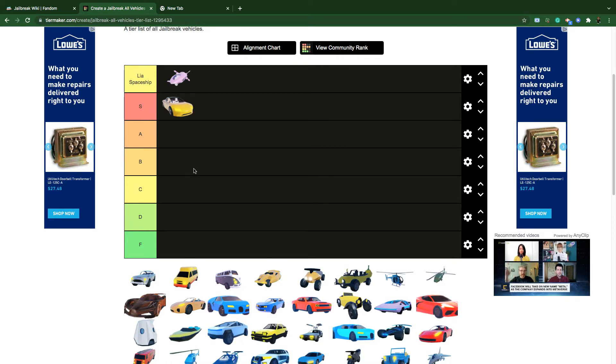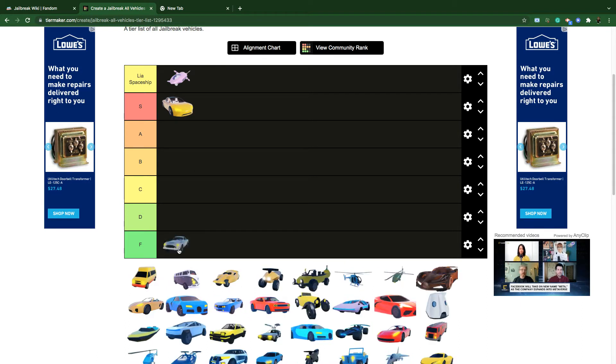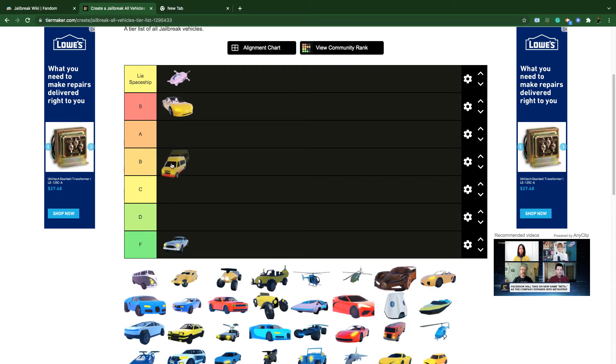The first one is the Roadster — S tier — because it is the best car to have. The opposite, the Roadster F tier version: get out of here, it's 600,000 cash and can't even beat the Lamborghini, piece of junk.